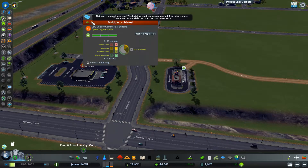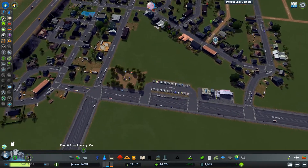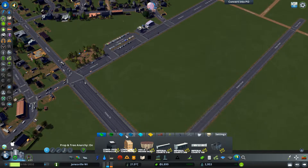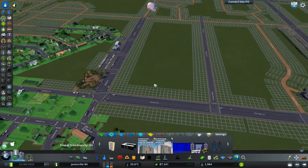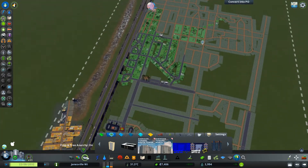Not nearly enough workers. Building may become abandoned if nothing is done. Zone more residential area to attract workers. We're slowly getting the residentials to come. Let's see what I got. Not enough money for these. When you went down severely after that. Let's do some zoning quick.